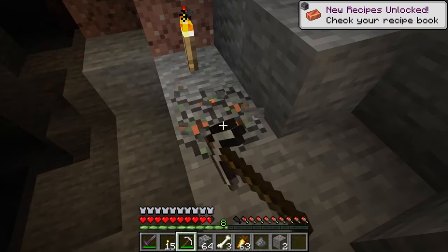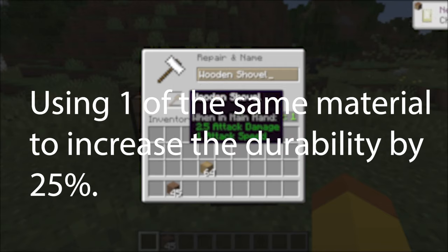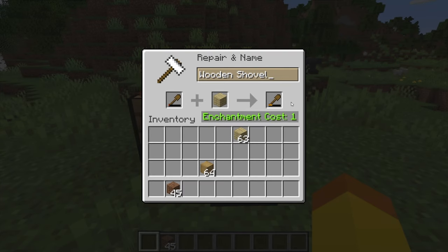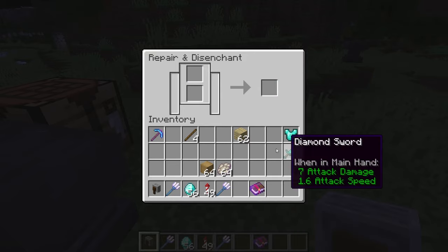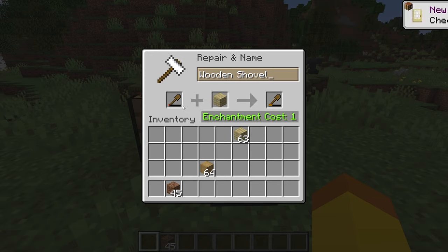Now let's go through the three ways to repair items. Number one is unit repair. This is when you use one of a material to increase the durability by 25%. For example, with a diamond pickaxe, if you put one diamond in the anvil, it will add 25% durability to the maximum durability of that item. This can be done with both the grindstone and the anvil. However, the grindstone will remove any enchantment on the item while the anvil will keep any enchantment. You can put multiple of a material to increase the durability — like two diamonds can increase the durability by 50%.